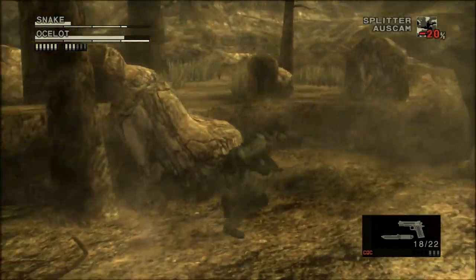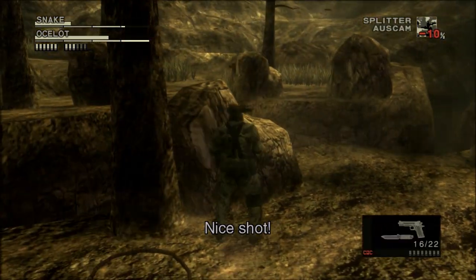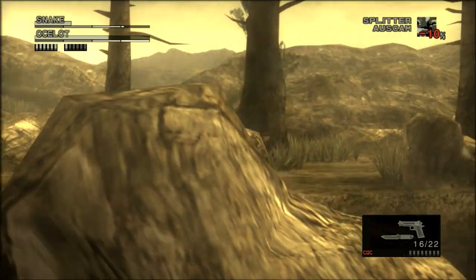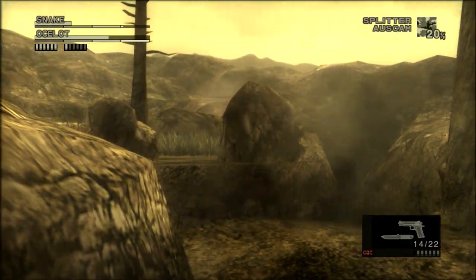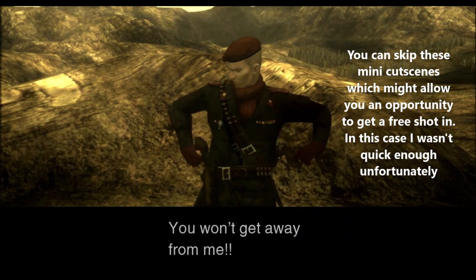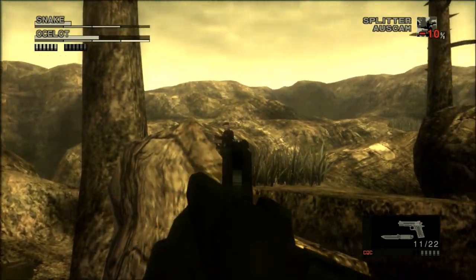If Ocelot is reloading and not completely hidden, that's obviously a good opportunity to attack him. And if he's close by and clearly visible, you can actually shoot him without getting into first person mode — way less accurate, but much quicker. The Ocelot unit near the end of the fight will actually try to shoot you, but both in my practice run as well as here I could just stay in place without getting hit. It doesn't seem likely that they will hit you, and it's quite a short fight to begin with, so having to reset is not that big of an issue.